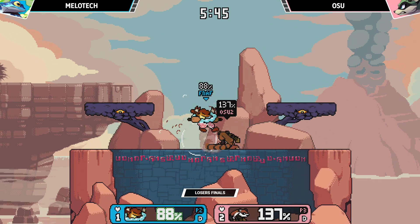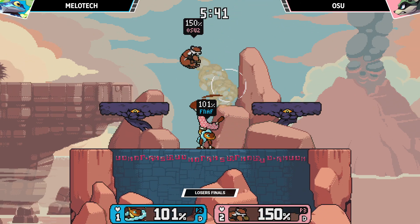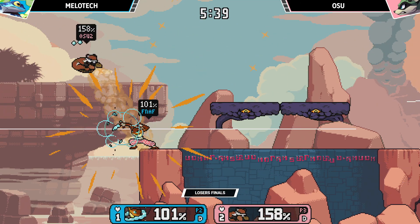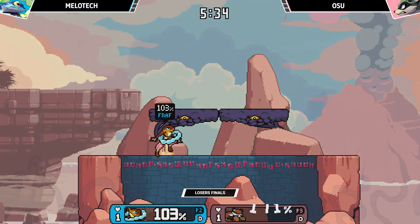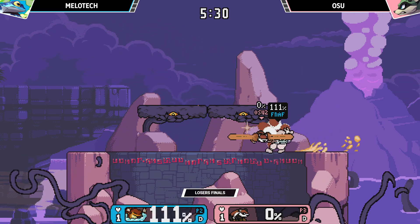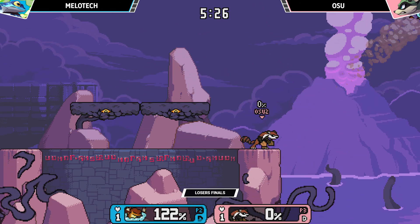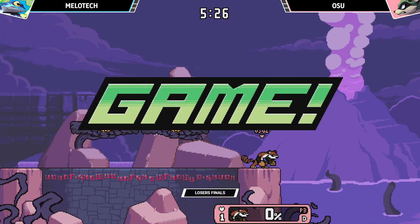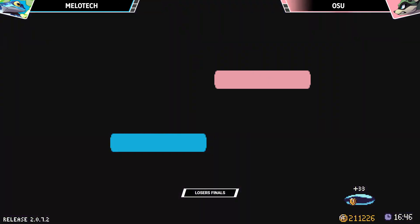I'm surprised he edge cancelled that. Getting roll reads — all the reads. Osu is all over Melko. Great DI from Big Ben-O. That covers every option, which is very annoying. It's a very nice option. Sadly, not every character has one of those options. That's Ben taking game one.